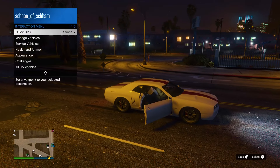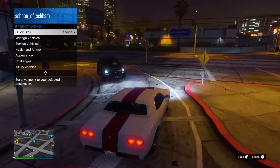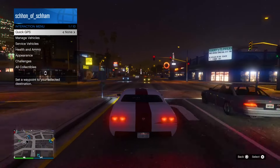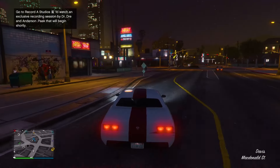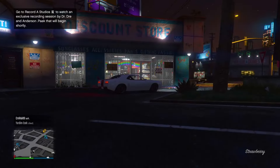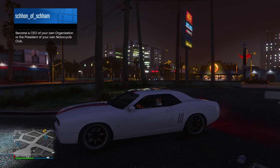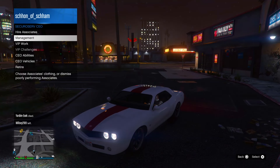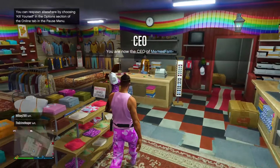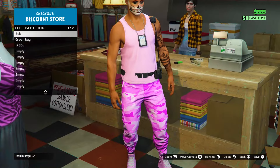Once you do load into a new online session, you will notice that you are currently wearing the outfit that you did wear before loading into the mission. From here, grab a street vehicle or one of your own personal cars and hop inside. Once you're inside a car, set up a CEO or VIP organization, then open up your interaction menu, make your way over to CEO management style, go right, then back, then hop out of your car. The belt from your previous outfit should now merge over to your new outfit. If that is the case, make your way over to any clothes store and save it into any slot — you've pretty much done the glitch.